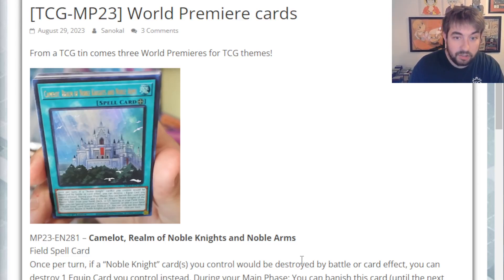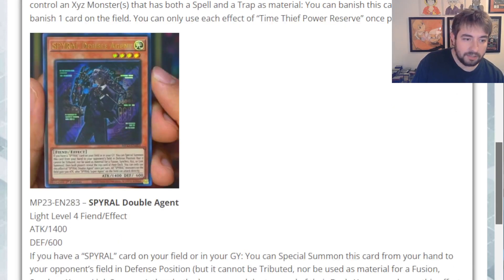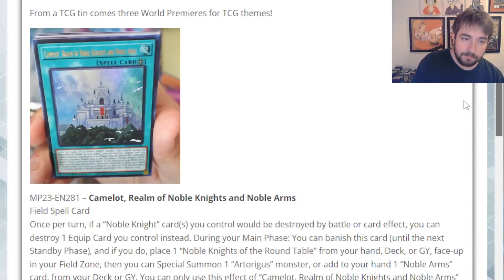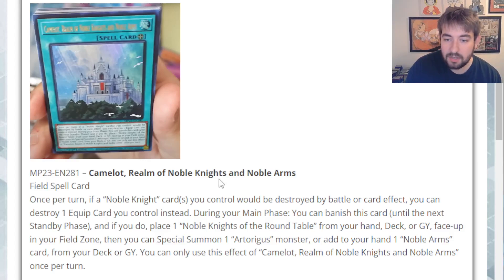Today we're talking about this brand new card and whether it could have something to do with that deck. We already talked about the new Time Thief card and the new Spiral Double Agent card — really interesting cards for those themes. But let's take a look at Camelot: Realm of Noble Knights and Noble Arms. This is a field spell card. It reads: once per turn, if a Noble Knight card or cards you control would be destroyed by battle or card effect, you can destroy one equipped card you control instead.